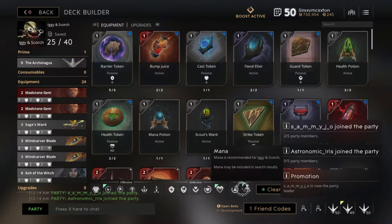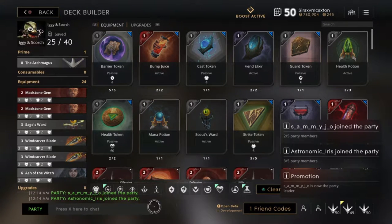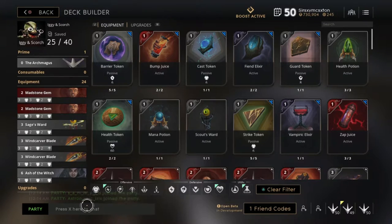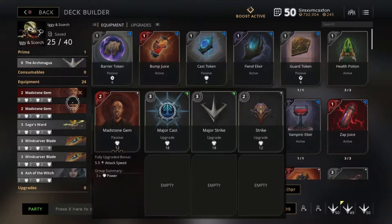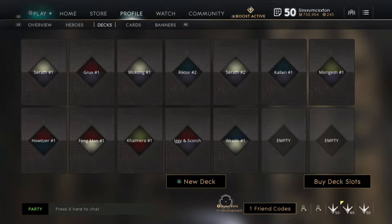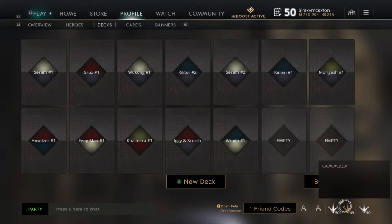We have a Game Invite, so it looks like we're going to be joining someone for a game. Always good to get partied up, because then you have extra people on your team who know what you're doing. Anyway, that's it for my deck builds. For Iggy, I like to build lots of attack, and I run either mid or left lane, and just try to hold that lane as much as possible.